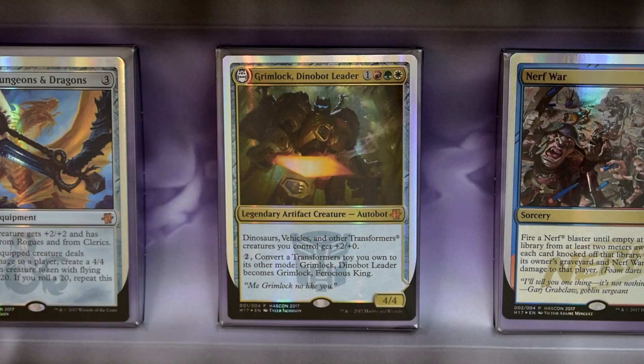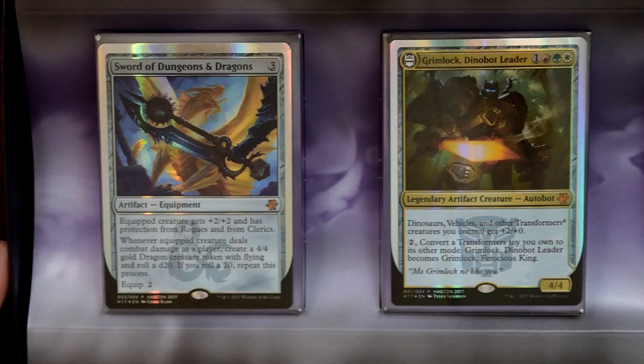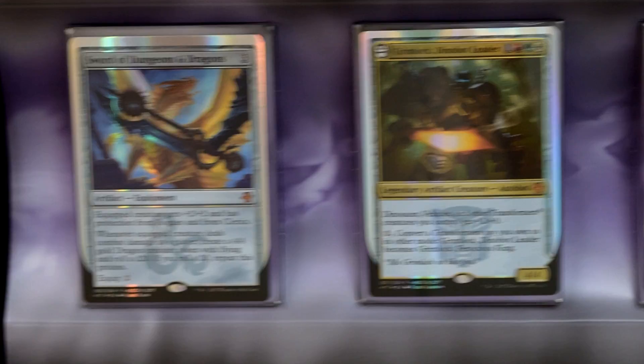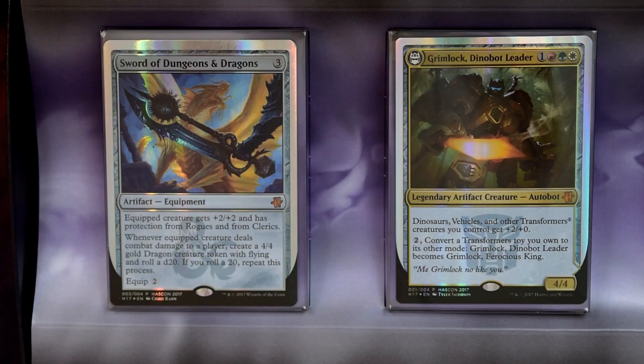One of the other very interesting cards in this promo is the Sword of Dungeons and Dragons. It's a three-mana artifact equipment. The equipped creature gets plus two plus two and has protection from rogues and clerics. Whenever the equipped creature deals combat damage to a player, create a 4/4 gold dragon creature token with flying, and roll a d20 — if you roll a 20, repeat this process. Equip cost is two generic mana. There's a golden token included in the set.